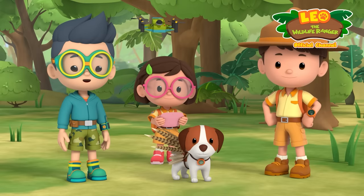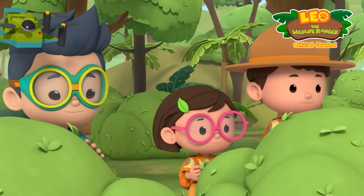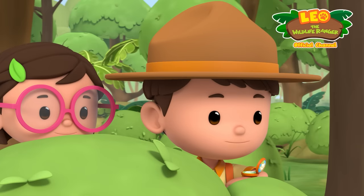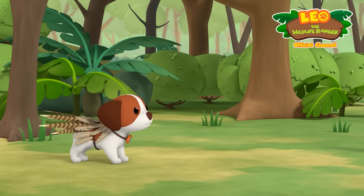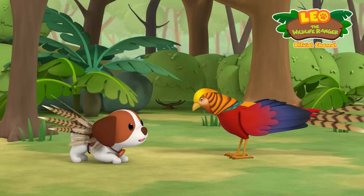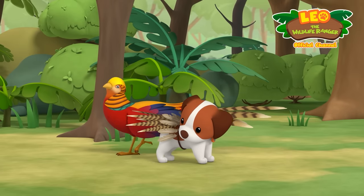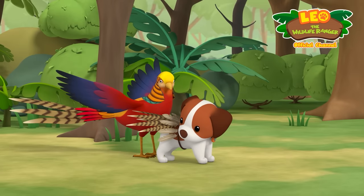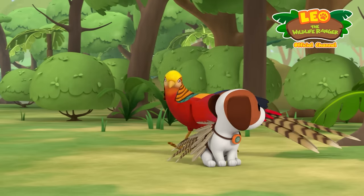That's him — hide! It worked! He's approaching Hero! Okay, Hero — it's all up to you now! Try to look friendlier! He's getting closer — can you try shaking your feathers, Hero? I think he likes Hero! Now's your chance, Kai! It's a little dark here, so I'll have to raise the flash!